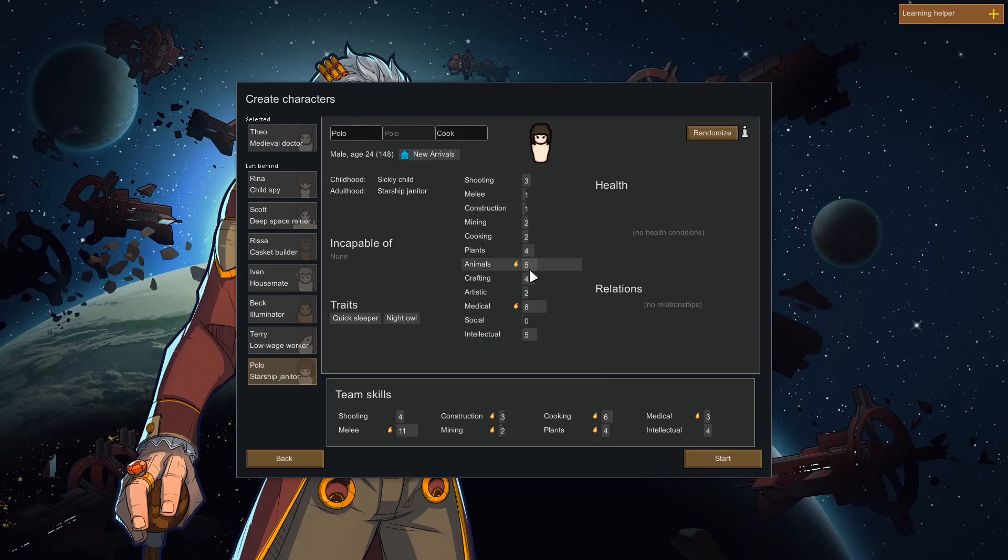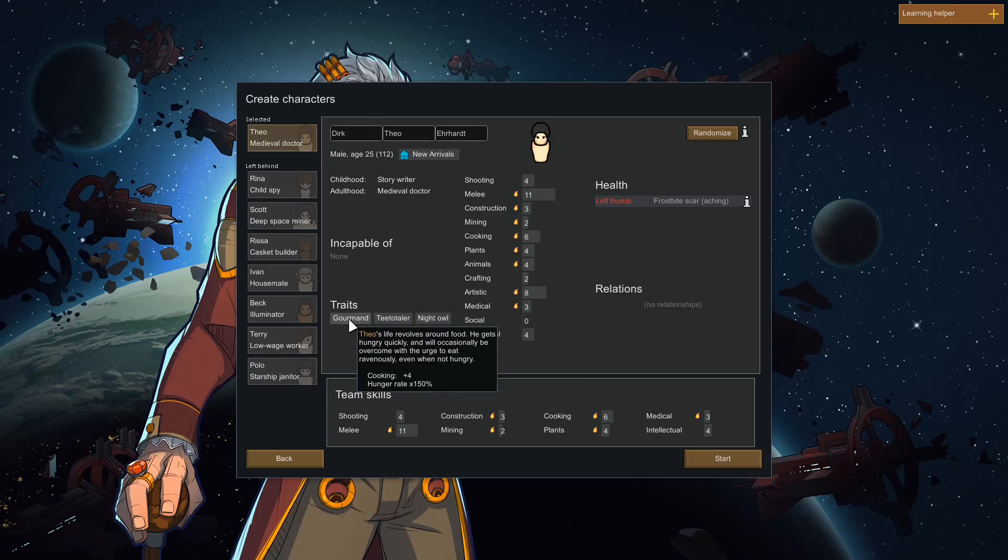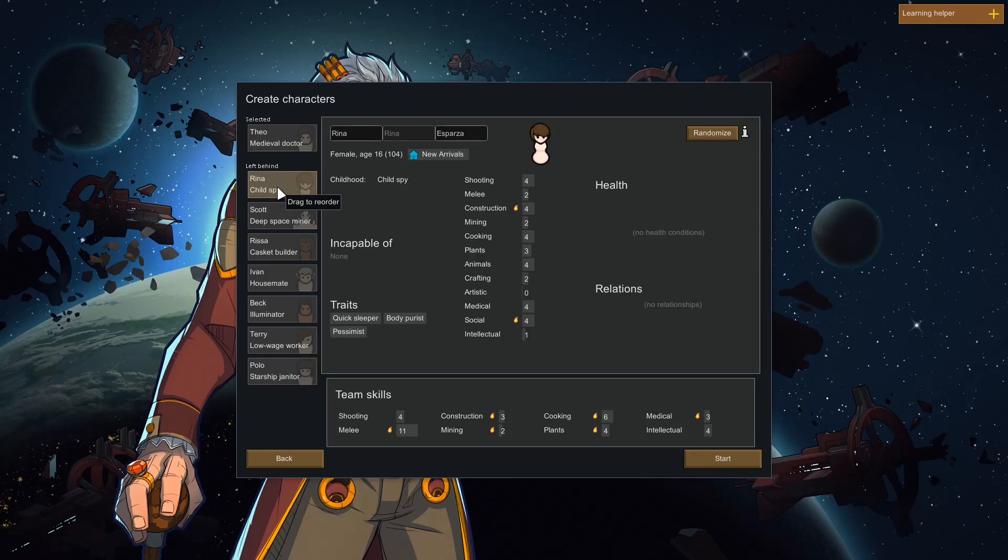Rubbish at scores though. Crafting four. That means I can make a bow straight away. 24 years old. So we've got Theo. Medieval doctor. He's doing well, isn't he? With his stats for 25. He's a gourmand. Teetotaler. Night owl. So that means he will sometimes just go and consume all the food. Not best if you're doing naked brutality. He doesn't like chemicals. Furs being around at night. Well, Theo is a fairly good... I love the afro as well. And he's got frostbite scar, which causes him pain all the time. We have a 16-year-old. Quick sleeper. Body purist. Pessimist. Permanent mood effect minus six. Quick sleeper is good. And artistic. Crafting two. So Greener is kind of interesting.